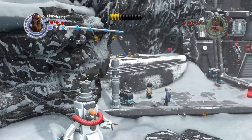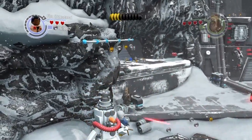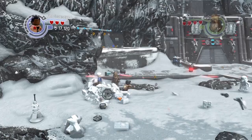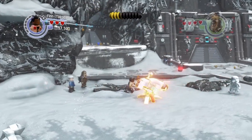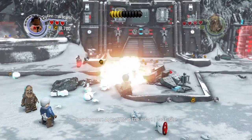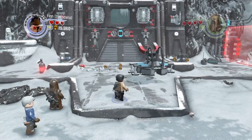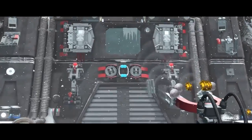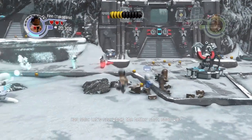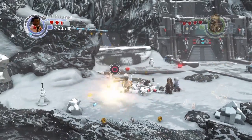Who can jump up high? Can Finn jump up high? Maybe we can sneak our way up there. I don't know how to get that red brick sadly besides getting someone who can jump high, and I know for a fact that neither of the characters that we have can jump high. So I guess we're gonna have to come back and get that.